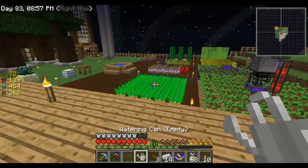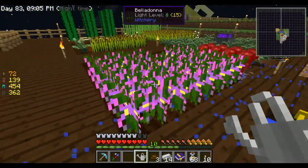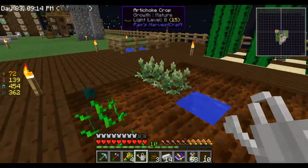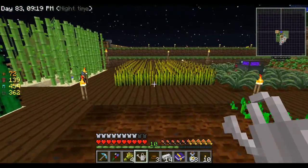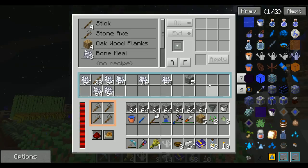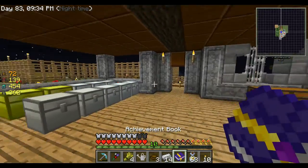Watering can - yay! We already have a sprinkler so there's not much we're going to do with this. We're not messing around with crops today. Plenty of sticks - we should probably throw another stack of cobble in there real quick just so it stays supplied with axes.